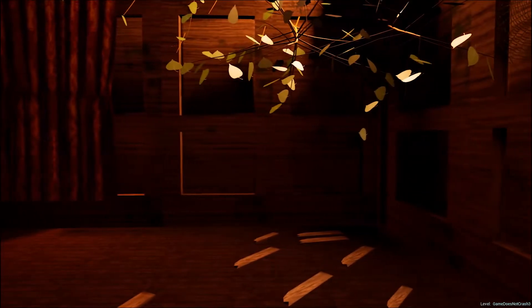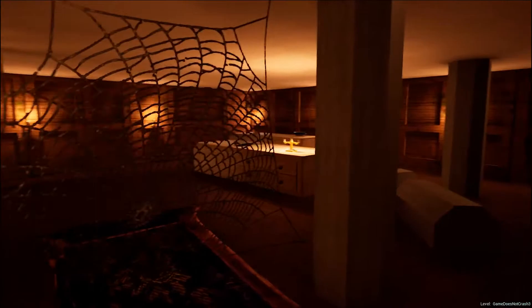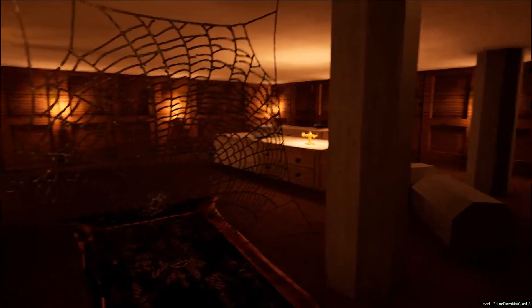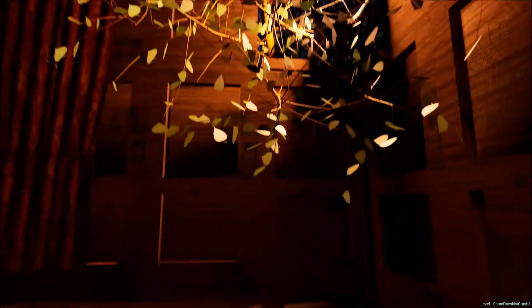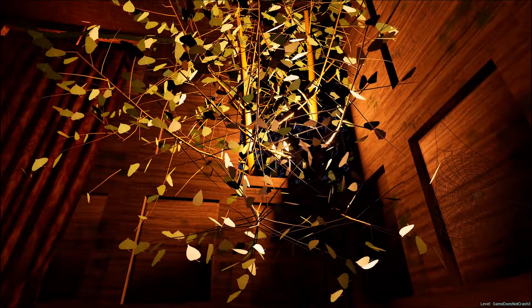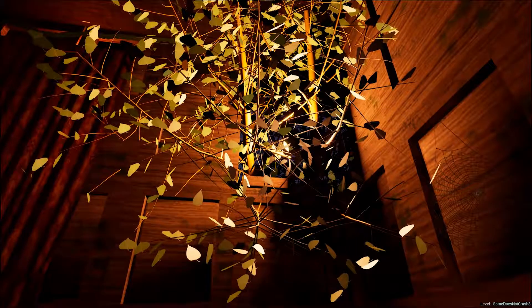I should probably have used decals for the moss, which I learned later, because then I wouldn't have repeated the texture so much, making it look obvious in the 3D models. If I were to do the project over again, I wouldn't bake the moss into the texture. Instead, I'd keep that out of the texture and add it separately as a decal later on, so I could place it around more randomly in places — less obvious, as if the wall's been duplicated around the place.